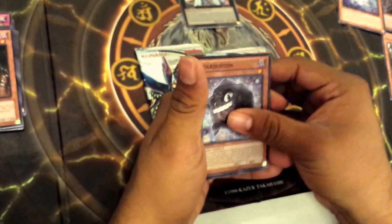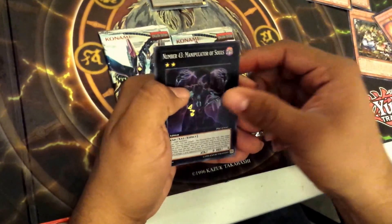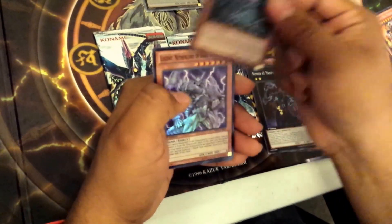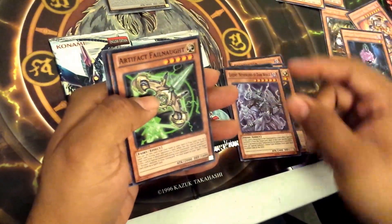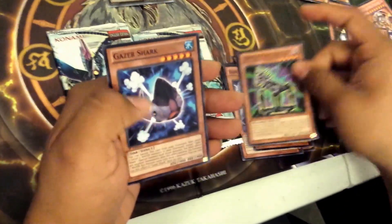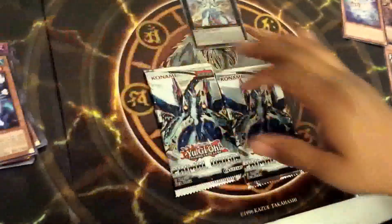Can we get three holos from this pack? Star Destined, Artifact Labris, ZC Vanish Sage, Number 43 Manipulator of Souls, Sylvian Snapdressing — that's a rare. Lucent Netherlord of Dark World, Artifact Fail Knot, Gimmick Puppet Destroy, and Gazer Shark. So only a rare for that one.